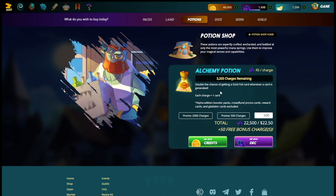For 5,000 packs, we actually need 25,000 charges for Alchemy and 25,000 for Legendary potions, since each pack has five cards and you need one potion per card.